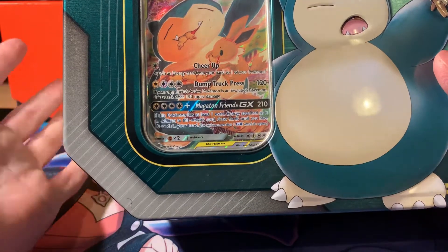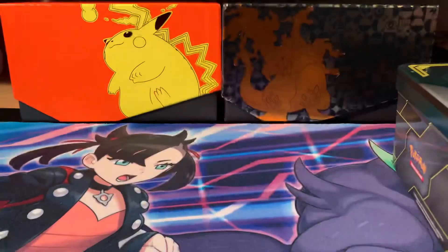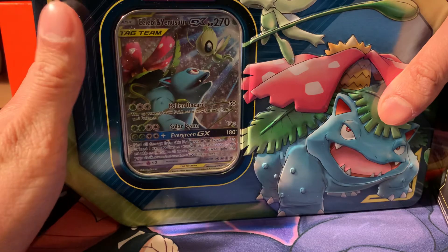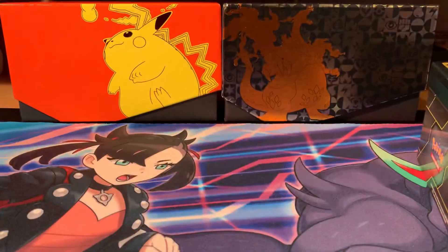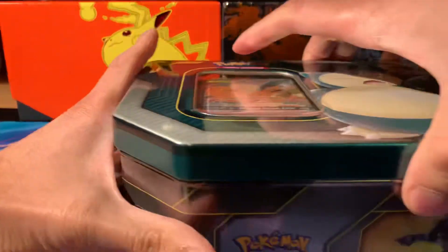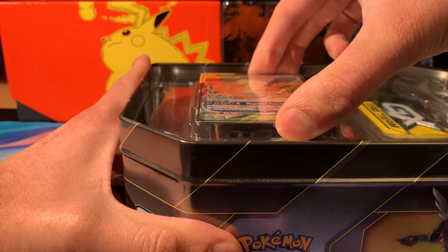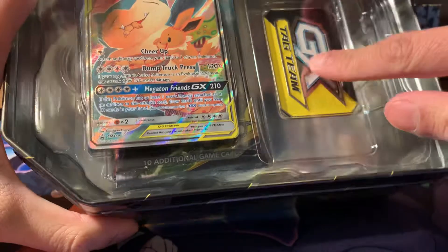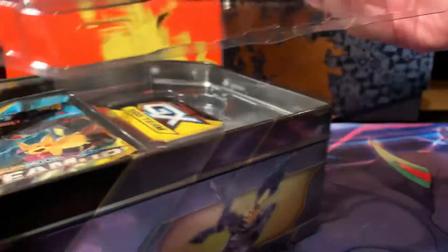It's just a spare promo card that comes with it, and you get four great packs as well. If you look at the Venusaur and Celebi one, these promos are going for $157 in a PSA 10 last sold. I do think that's a bit unrealistic - I think the actual amount it's really going for is about $100 in PSA 10. But let me show you what we have in here.